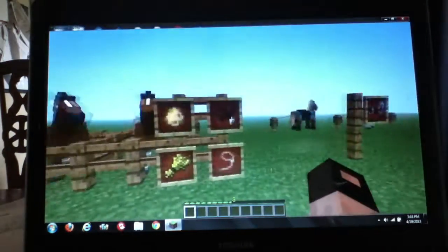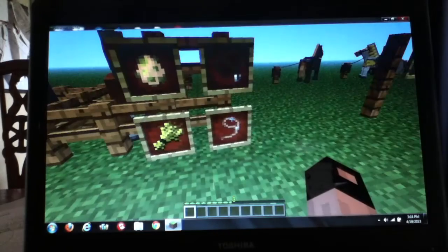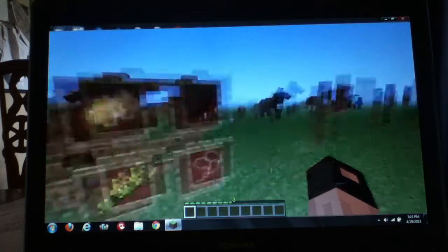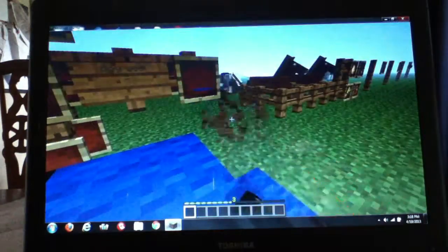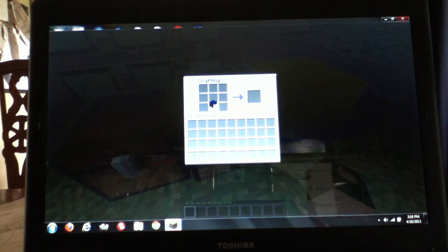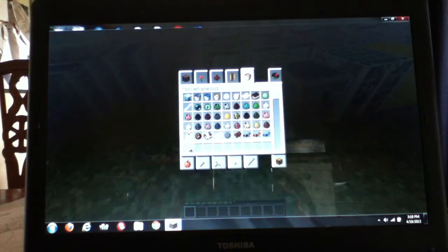There's a couple new items. There's a horse egg, a horse saddle, something to tie your horse up with. Then there's also carpet. You can make that with just two wool — you can place it anywhere in the crafting bench and get wool carpets.